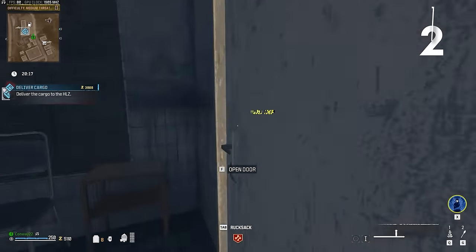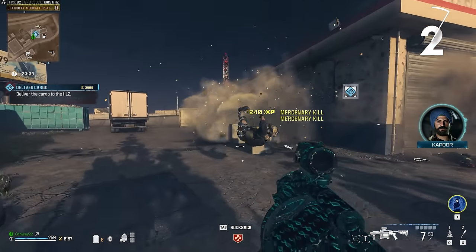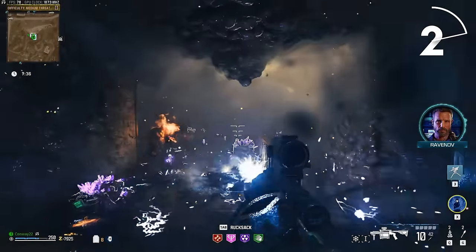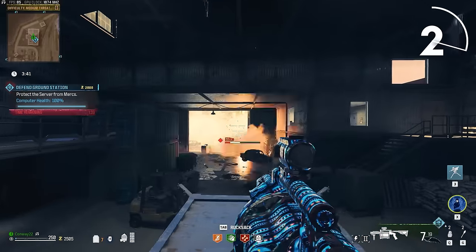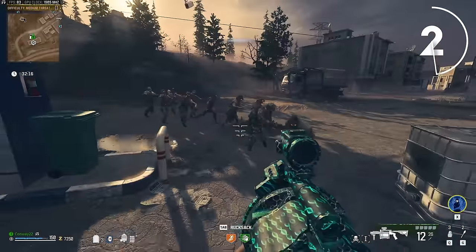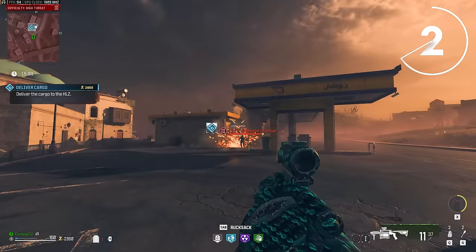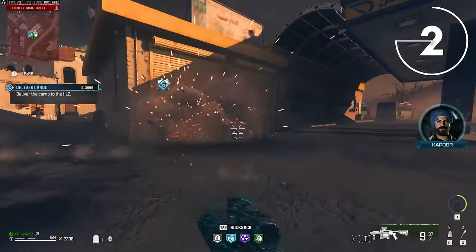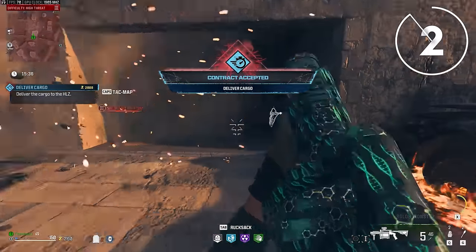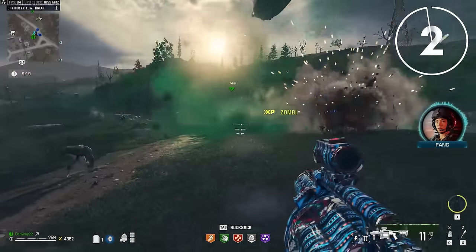The partner weapon for the Tonfa is the Grenade Launcher RGR. You will need PhD Flopper for this one, otherwise you're going to down yourself. This is probably the easiest weapon to use in the entire game, and it really shines in Aether Nests and Strongholds because you can take out spores super easily — that's why it pairs so well with the Tonfa. It's also fantastic for defense contracts, spamming choke points. At PAP Tier 1 and Green Rarity it nukes Tier 1 zombies and kills Tier 2 in a couple hits. What's really amazing is its utility — it stuns and knocks zombies down no matter its PAP level, making quick escapes easy.